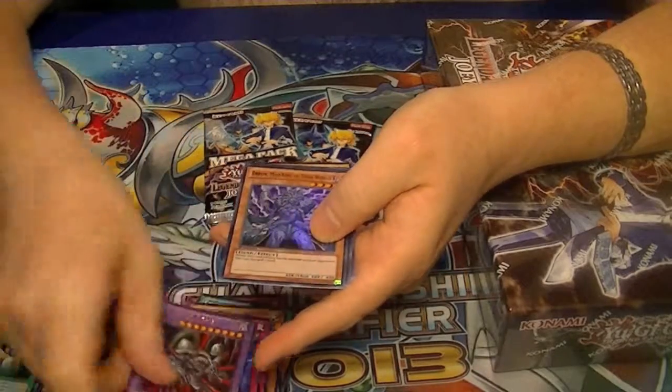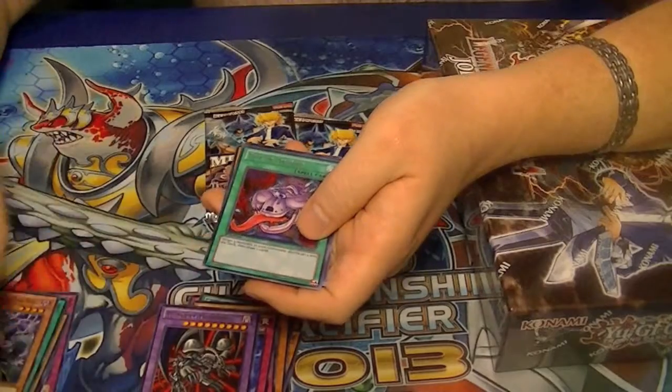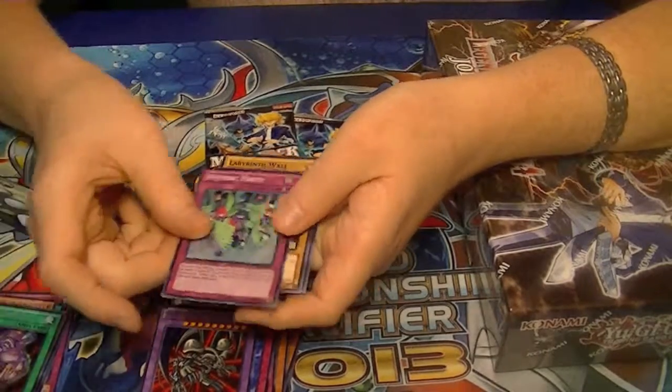Got a Rare Black Skull Dragon, Ultra Brawn, Secret Pot of Avarice, and Super Hysteric Party.